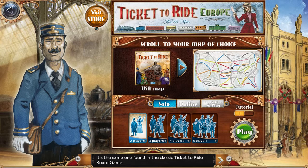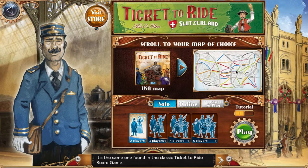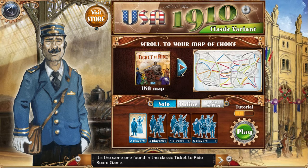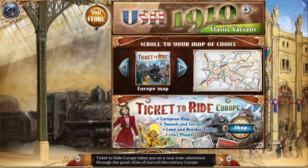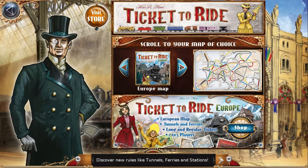If you're not familiar, you'll become familiar during the game. It's basically a train building game. You get a number of tickets to fulfil, and you have to pull cars and try and build the tickets. Ticket to Ride Europe takes you on a new train adventure through the great cities of turn-of-the-century Europe. Discover new rules like tunnels, ferries and stations.